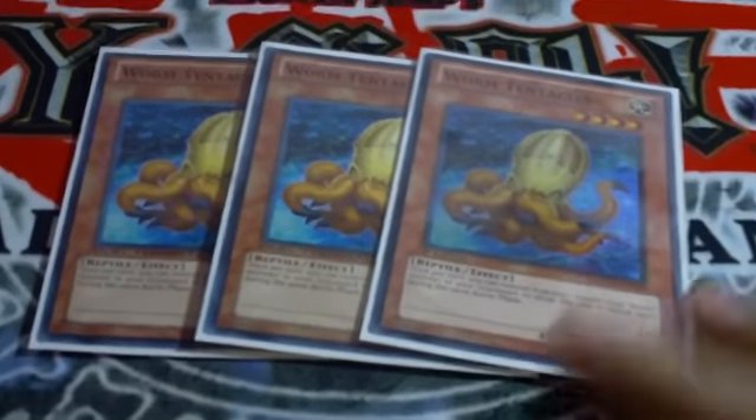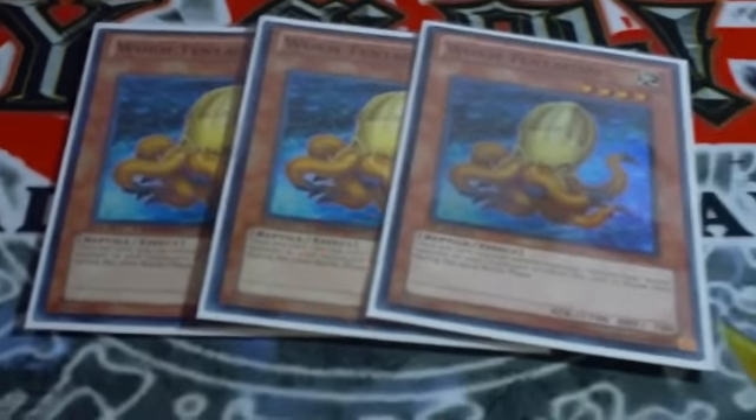Let's say they bomb this, you can priority the effect, tribute, and all this other good stuff. Three Tentacles. Tentacles is pretty much the beater of the deck. Remove from play one worm from your graveyard, attack twice, 1700 beater — pretty good.